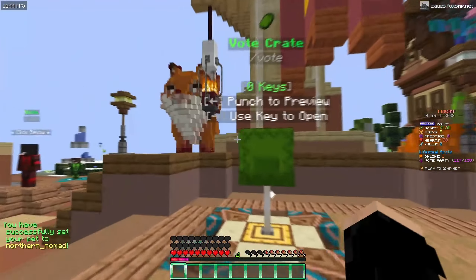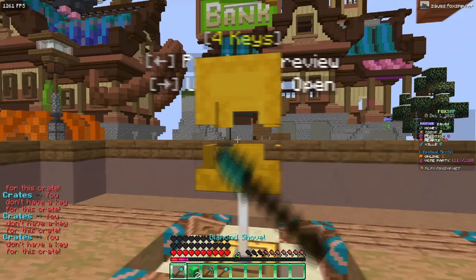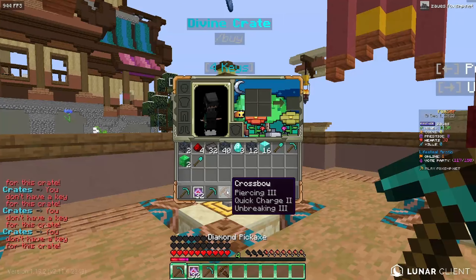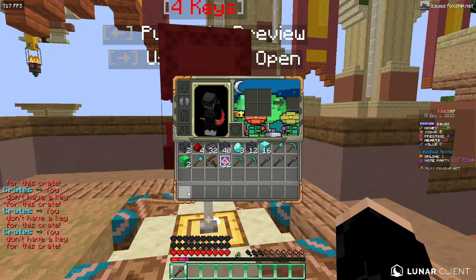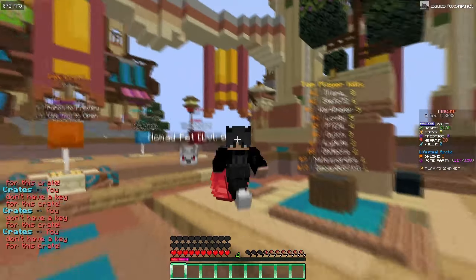Now I'm going to open up these crates. From the vote crate I got some diamond shovels, a pickaxe, and some emeralds — not bad. Opening the divine crate I got a crossbow, crystals, and some diamond pickaxes. Opening the rose crate I got netherite shovels and a light drop. That's pretty much it for the crate opening.